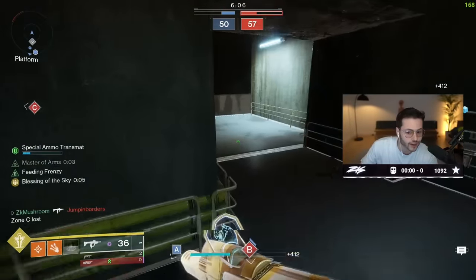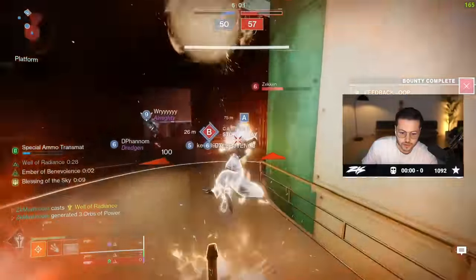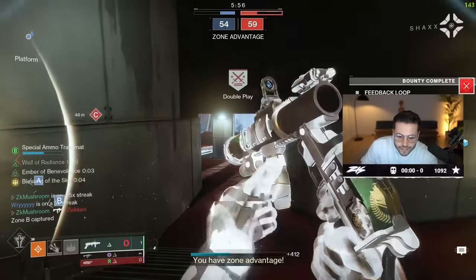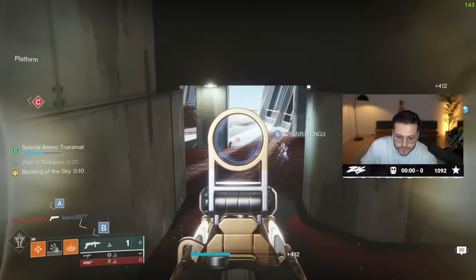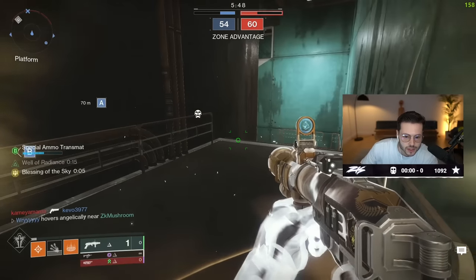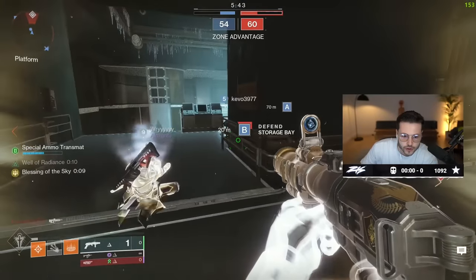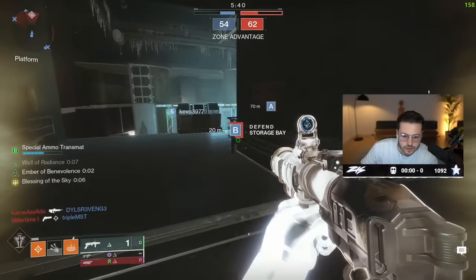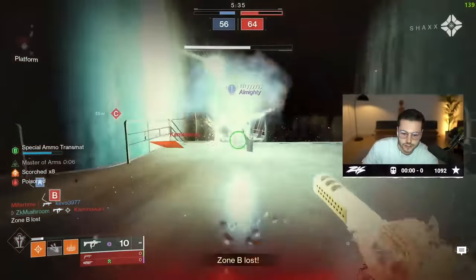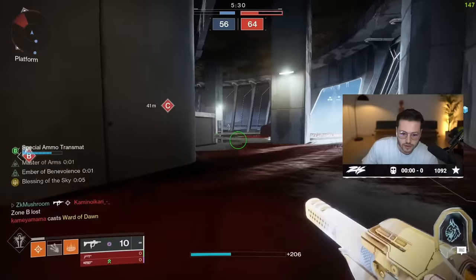I want to try with a Well of Radiance, that would be funny — if I can one-shot here. I want them to push. This guy doesn't know I have a Well — come on, push me, push me, right here. No, they don't want to push. No way — that's 79 damage with the Well of Radiance perk. That's bad.